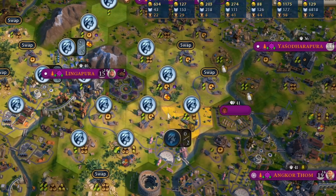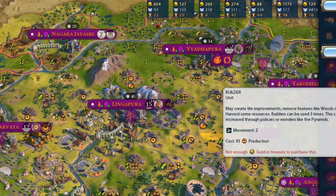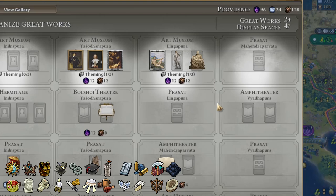After turn 80 we are entering territory unknown for most players — the late game. How often do you play this far? How often do you scrap games by turn 60? Please share your multiplayer experience in the comments below. Now things are getting a bit tricky.